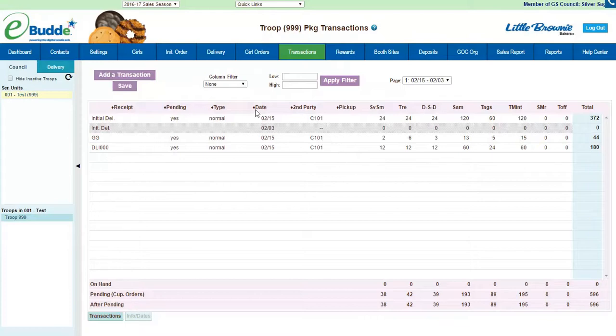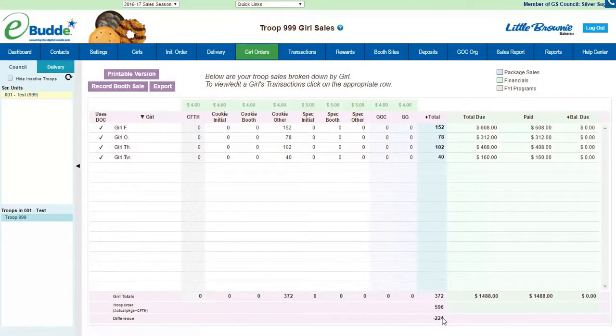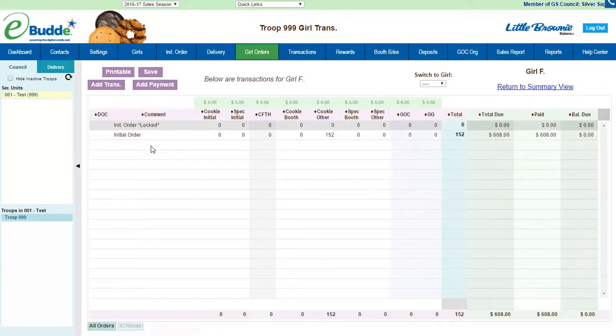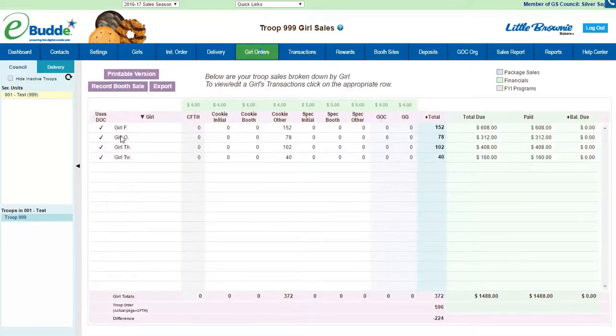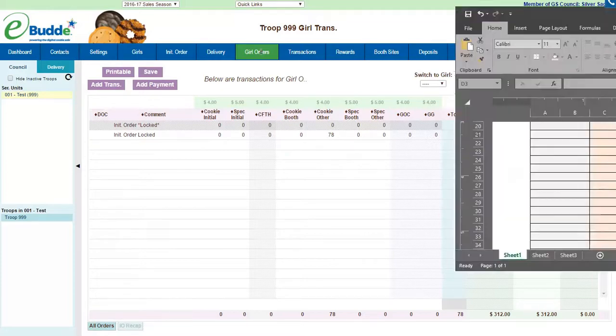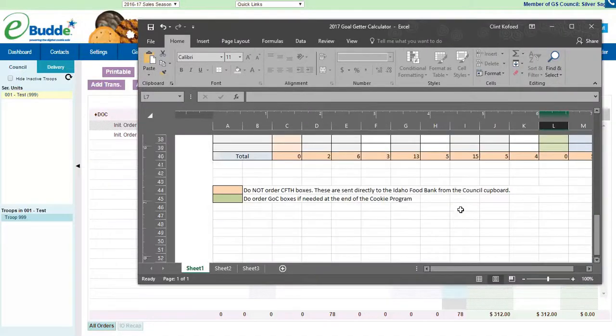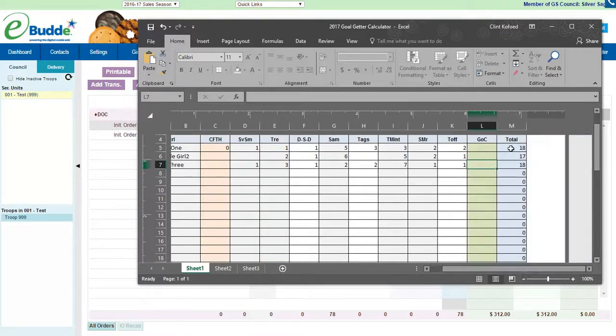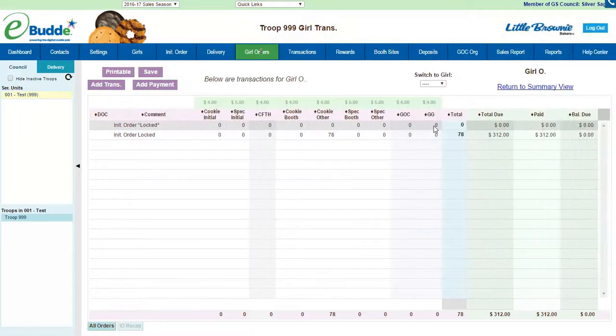My troop needed the extra one, so now I have a negative 224, meaning I have 224 boxes yet to distribute to girls. So if we go to — this is actually Girl 1 — and if you recall we had their order on our Goal Getter variety calculator. The nice thing is I don't have to add in by variety anymore; I just need the total boxes sold, which is 18.